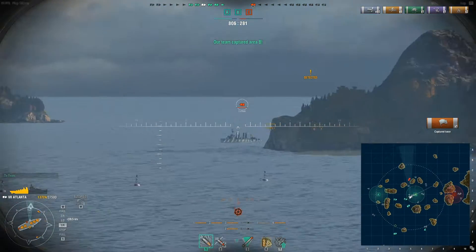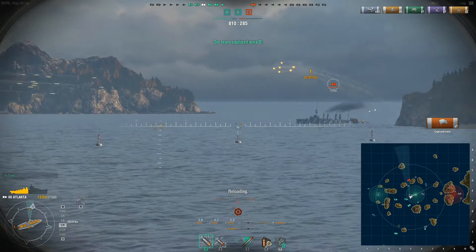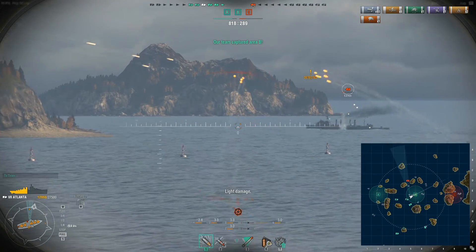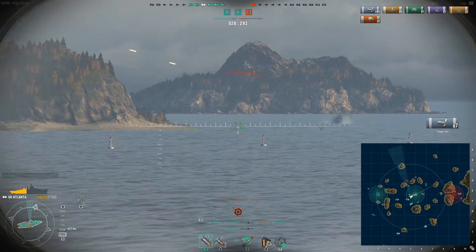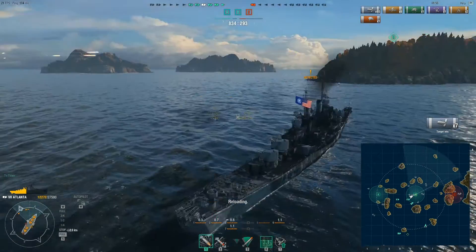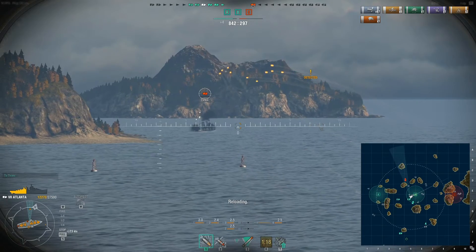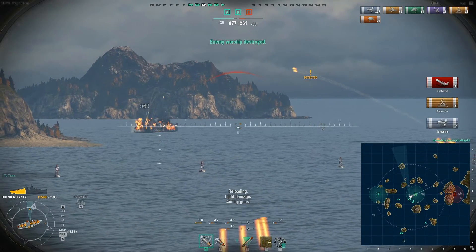Just as everything seems quiet, a full-health enemy Omaha comes around the island and I start to panic because he can do a lot of damage to me. But then I see him take a huge hit from one of my allied battleships, so I pour on the HE fire and try to take him out — I lose him briefly, but then he pops back in and I get the kill.